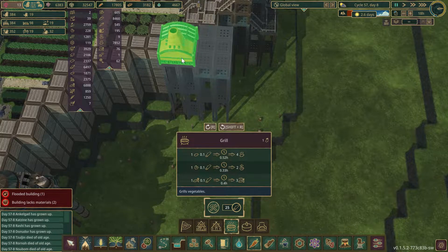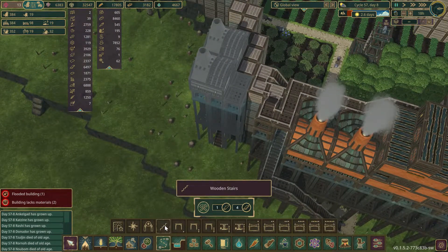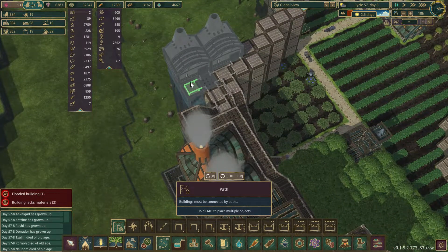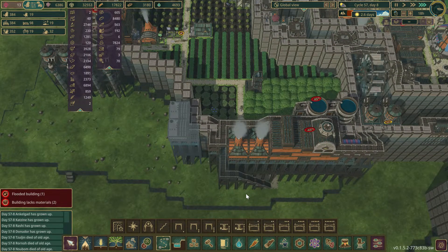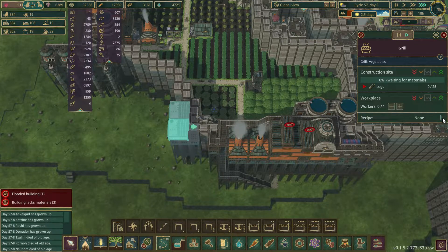Yeah, it's a two by two. So we could put in two grills like this. I don't know if two grills is going to be overkill or not, but we will find out. We're going to let that run and set this up for spatter dock.